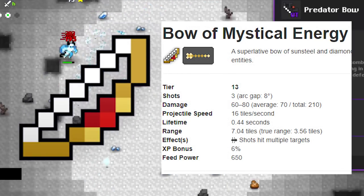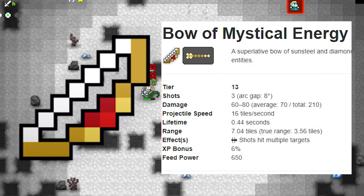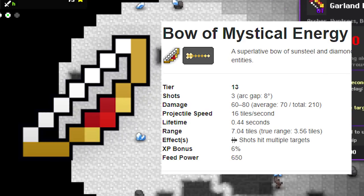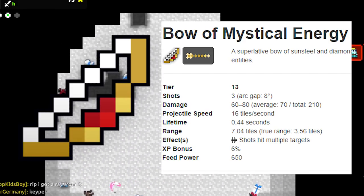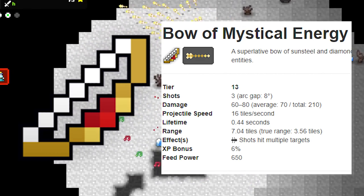The Bow of Mystical Energy — tier bows, am I right? This fortunately didn't make it to the top 10 since it's just not that good. It's decent if you get it early on a character, but I think there are better alternatives out there and it's not that fun to use, so it belongs in the honorable mentions.